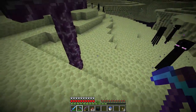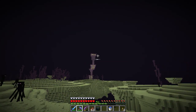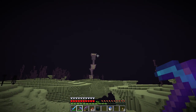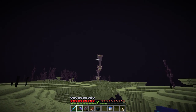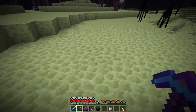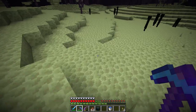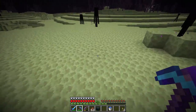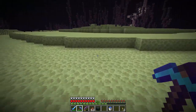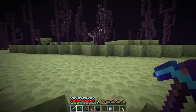Remember: silk touch the ender chest — if you use a fortune 3 pickaxe it'll break. And hey, would you take a look at that over there — that beautiful thing that sticks out a lot. That's an end city right off the bat! Not bad. But sort of bad news — it doesn't look like we have an end ship. The ship is the part with the elytra. If there's no end ship today, we're going to skip the end city — we're only here for an elytra right now.